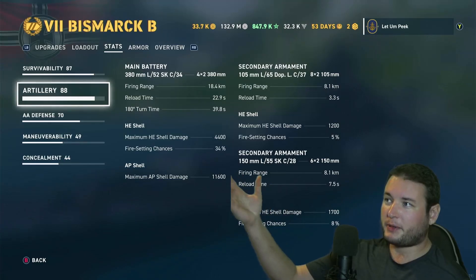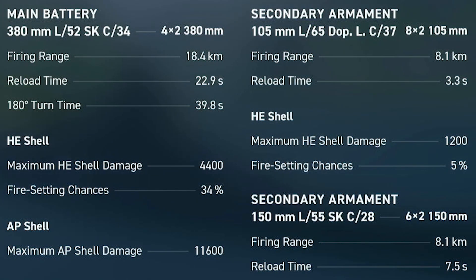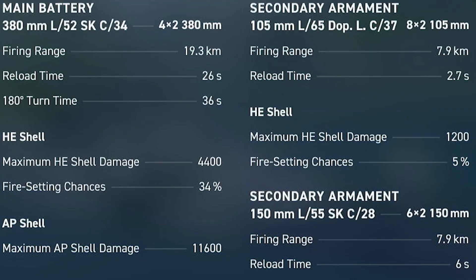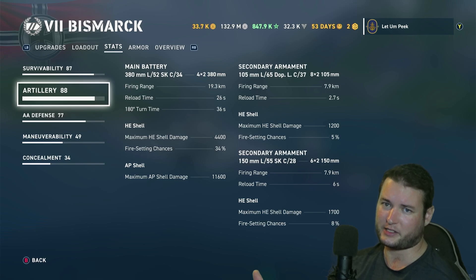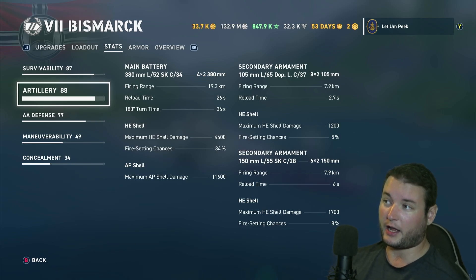So let's look at what the changes are. Here's Bismarck B: 18.4 range, 22.9 reload, with a 40 second 180 turn time. Secondaries go out to 8.1. Now the Tech Tree Bismarck: 19.3 range, 26 second reload — a little bit longer — and a 36 second 180 time. Secondary armament is 7.9. So the secondary increase on Bismarck B is really minuscule — 8.1 to 7.9, that's not very good. The reload does get a little better, so you get a faster main battery firing. I kind of like that. That right there might be the trade-off we need.